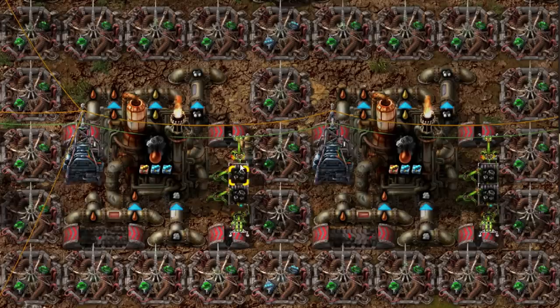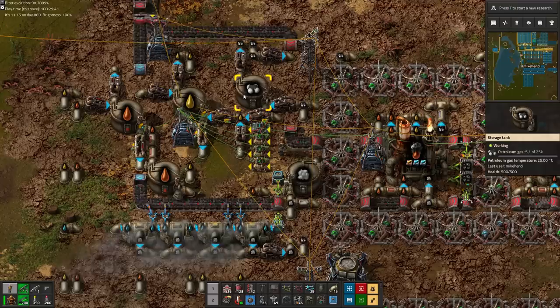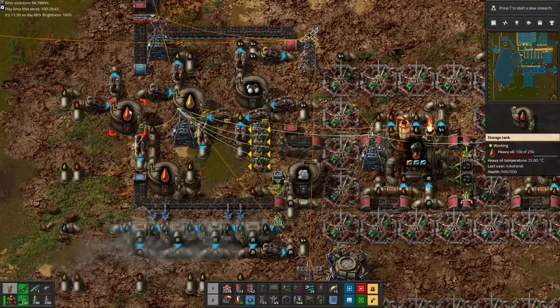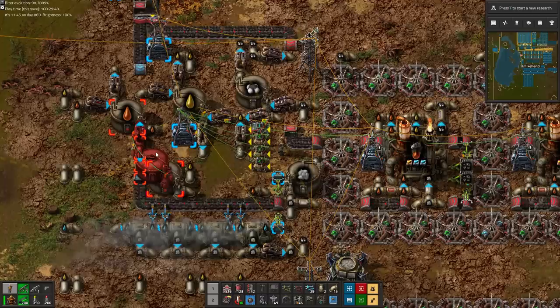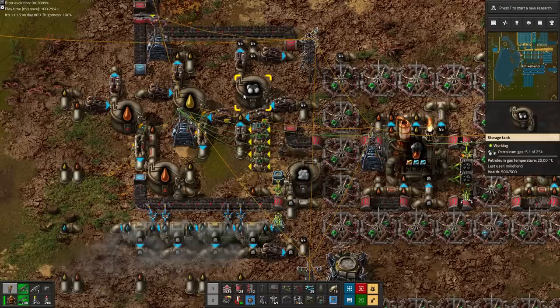Bonus points for the steel buffer chests, which can cash up to 4k coal per refinery to enable full speed bursts of high production requiring more than the 2 input coal belts. Here is our so-called elegant solution for the 3 different oil products of heavy oil, light oil and petroleum gas. The single shared tanks are elegant enough, but the tangled forest of wires and circuit conditions to keep it all prioritized correctly without deadlocking rivals the electric cable mess in major Asian cities.